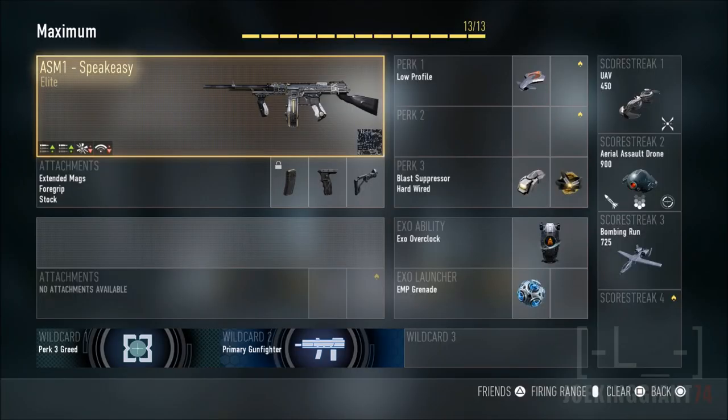What is up, this is Jokingjaws24 here bringing you guys more Call of Duty Advanced Warfare tips. Today we're gonna be talking about the ASM1 Speakeasy, another version of the ASM.